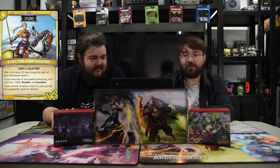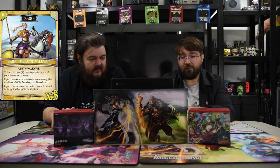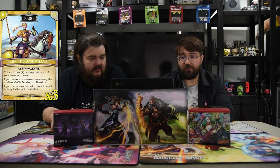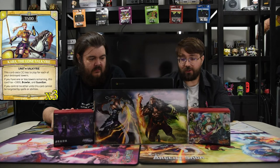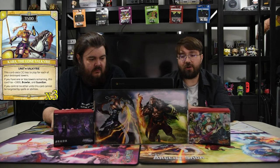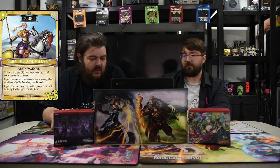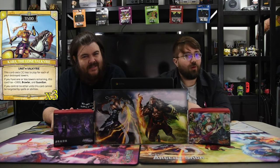Next one of course has to be Kara, the Lone Valkyrie. It's a six-drop 3500. It costs one less to play for each destroyed tower, which will happen. If you have one or less towers remaining, this has plus 1000, brawler, and guardian. And if you control no other units, it cannot be targeted by spells or abilities. If she does get into play, she kind of changes a lot of how the game works because you have to deal with her.